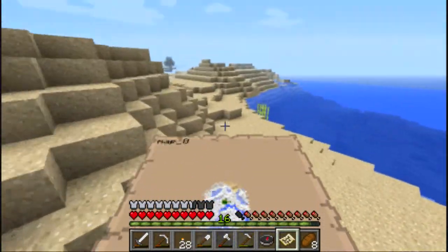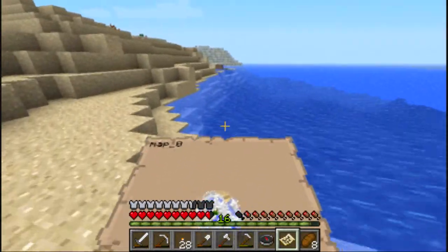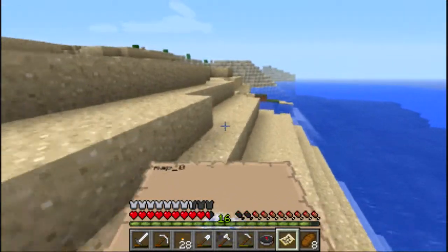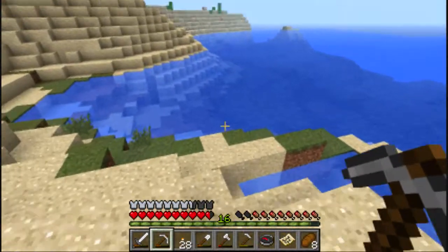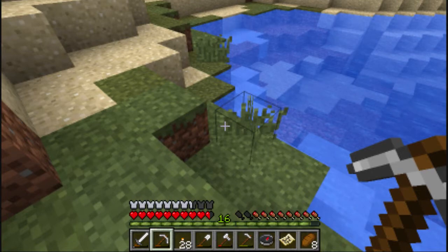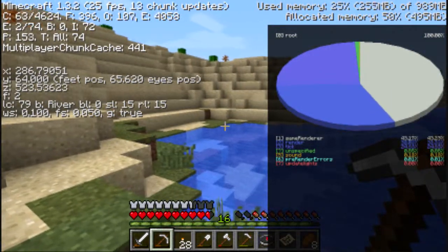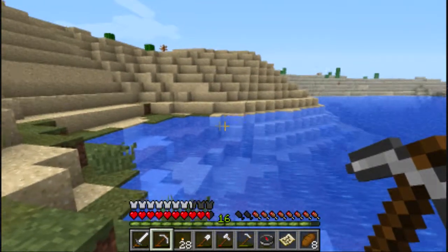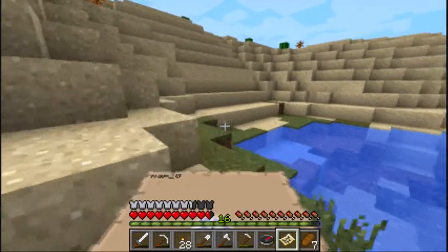I'll probably see what's on the other side of that ocean at some point. You can tell it's an ocean because it goes a lot deeper than swamps or natural lakes you see in the plains. What's this? F3 — yes, this is a river. So this biome thinks this is a river. Alright, let's continue on our little track.